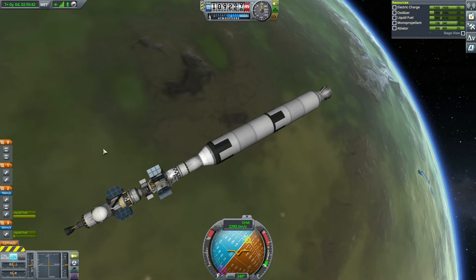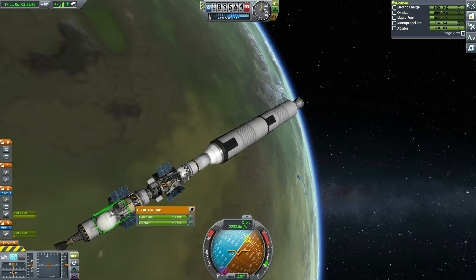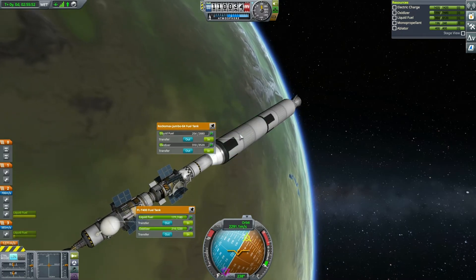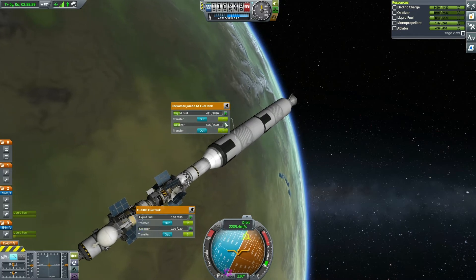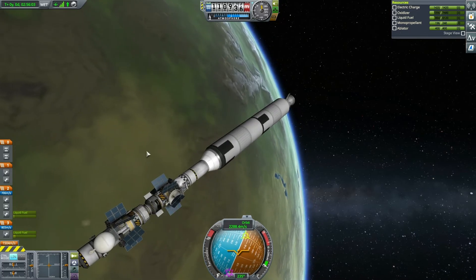For those wanting to know how to transfer fuel from one vessel to the other: you right-click on the container you want, then hold down Alt and click on whatever tank you want to move your fuel to. So I can move fuel out of here or into here — it's just out, out, in, or out.